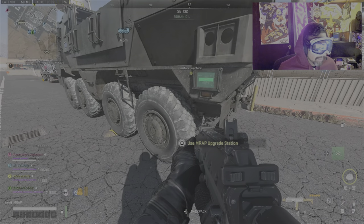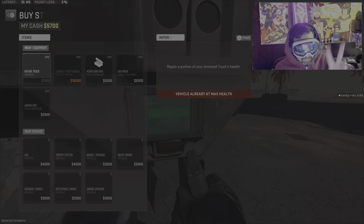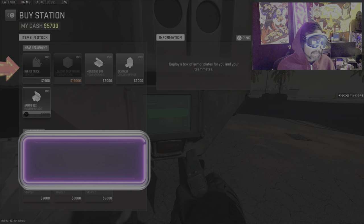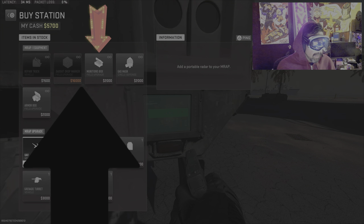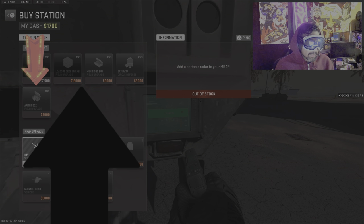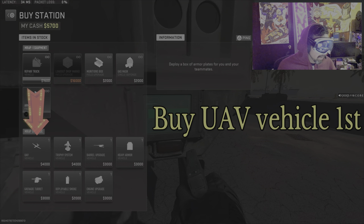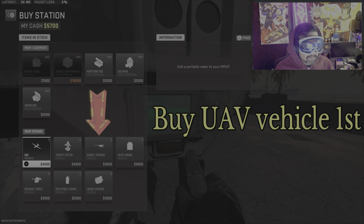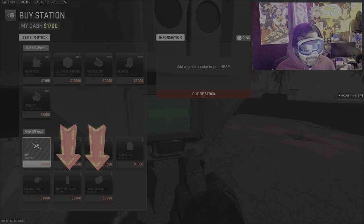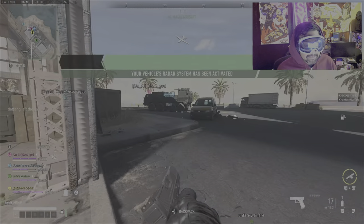Once you have enough cash, head to the rear upgrade station of your MRAP. There you have access to two parts of the buy station. First is the MRAP equipment — you can repair your truck, unlimited. You can buy loadout markers, unlimited ammunition, unlimited gas masks, and unlimited armor boxes. The second and most important part is the MRAP upgrades: UAVs, trophy systems, barrel upgrades, heavy armor, the grenade turret, smokes, and also the engine — which is also very important. Your MRAP moves as fast as it can, but the heavy armor does slow you down a little bit.